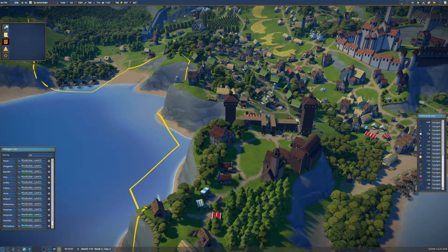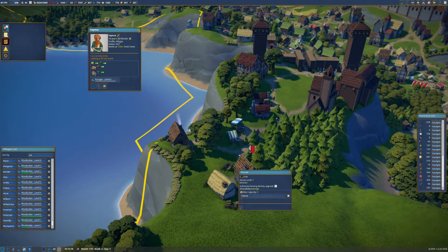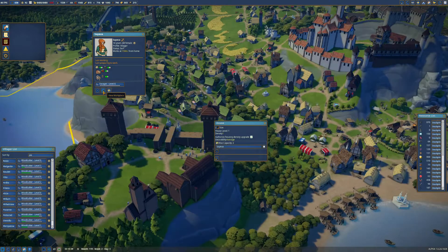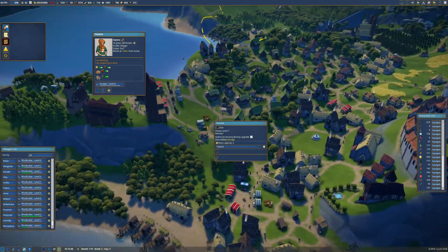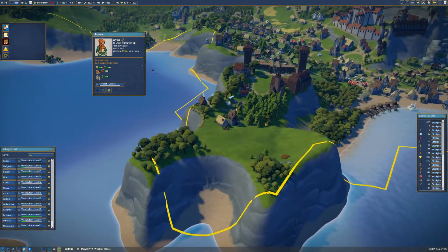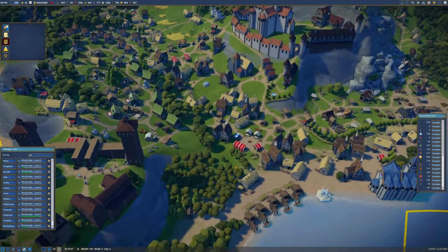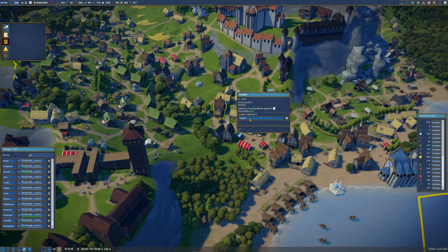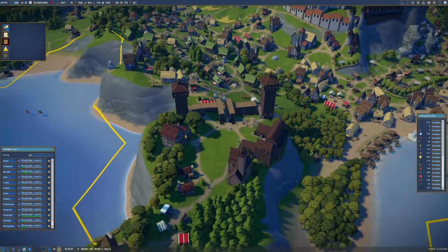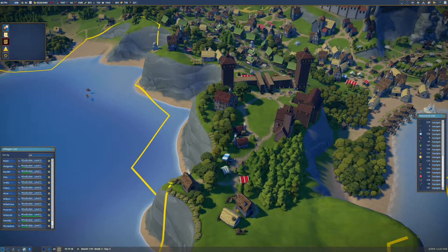Look at how busy it is up here - so many people wandering. Oh, Pavia - you're a forager? Why do you live here? Where is your workplace? I wasn't expecting that. That's because this house upgraded for one person - a due talk - and this one upgraded. That must have kicked Seveya out, so she's come up here. Yes, that makes sense.